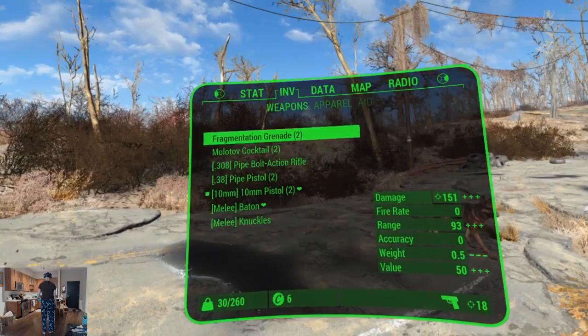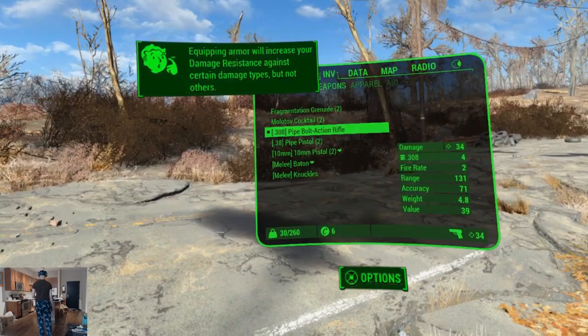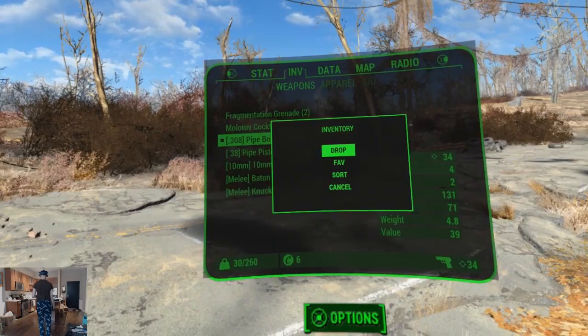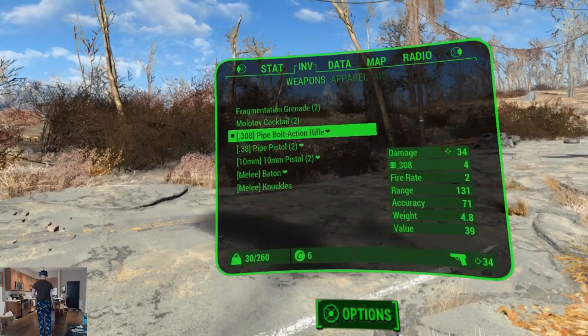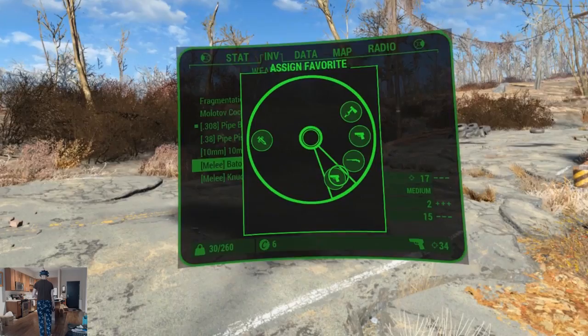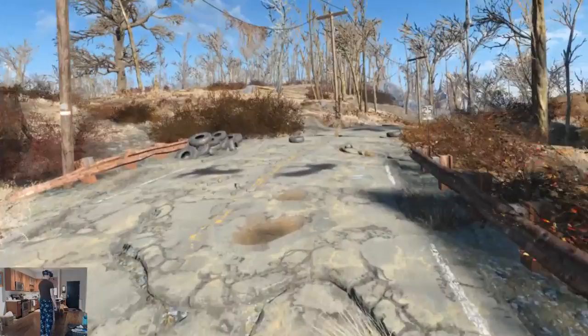I should set some favorites here. Weapons — what's the pipe pistol like? That's pretty cool. Pipe bolt-action rifle — that's also cool. I'll just favorite everything so it's easy to select. Press the touchpad to favorite. Ready to rock and roll — let's go Dogmeat.